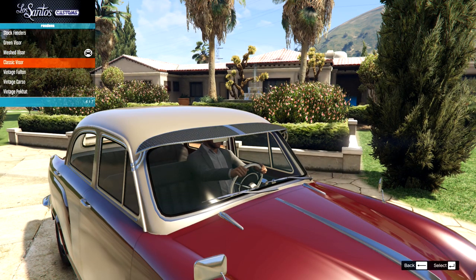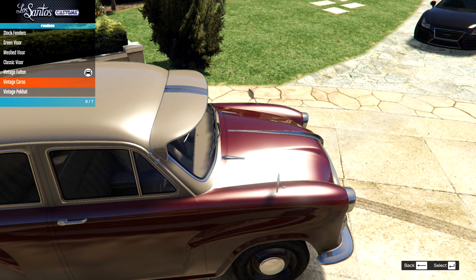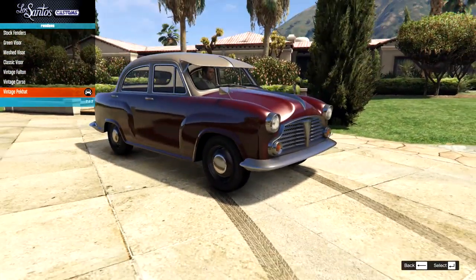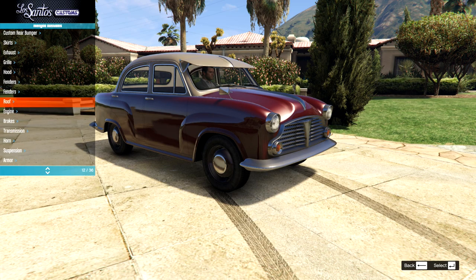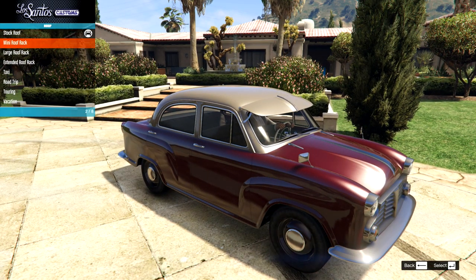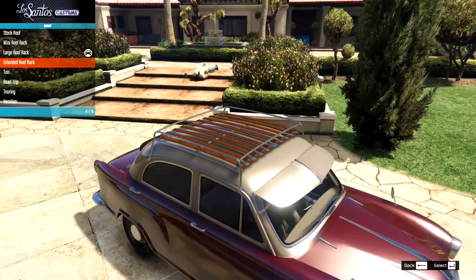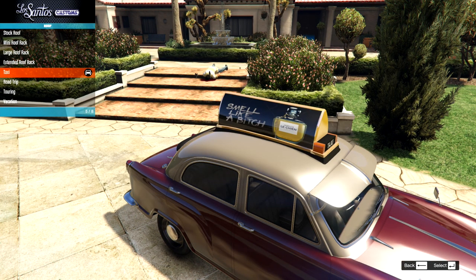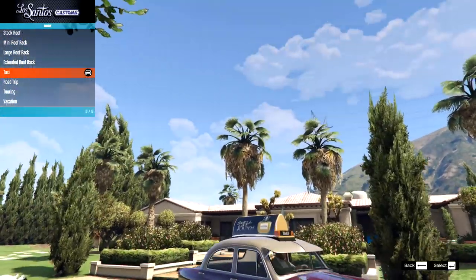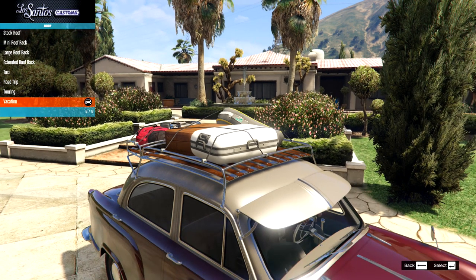Then we have some green visors, we have mesh visors - oh they look nice. The classic visor, the vintage full ton which is really big, the vintage Carso or the vintage Petcat - oh, we've got to go for that one straight away. I think this one might actually just be like a taxi style one. Then on the top, look - it even has a taxi option. So we have the stock, the mini roof rack, the large roof rack with the wood - very posh. Then we have the extended roof rack, the taxi option - that's more of a modern taxi, which wasn't really what I was thinking. I was thinking something a little more dated looking. Then we have the road trip, the touring, and the vacation one with some modern suitcases - perhaps not suited.